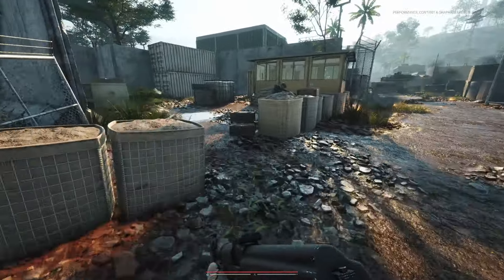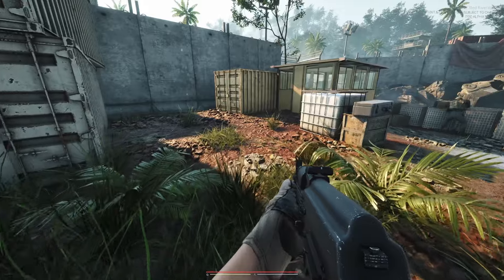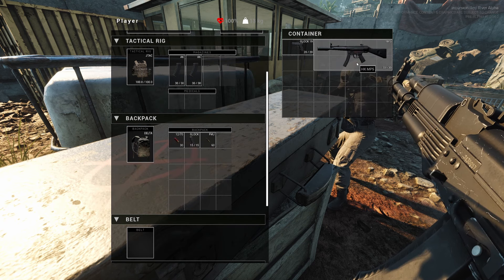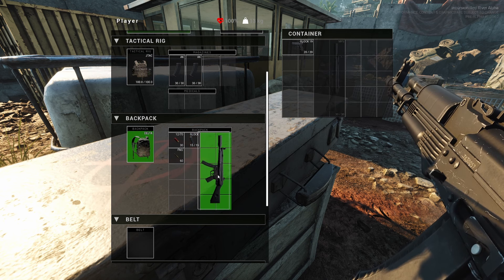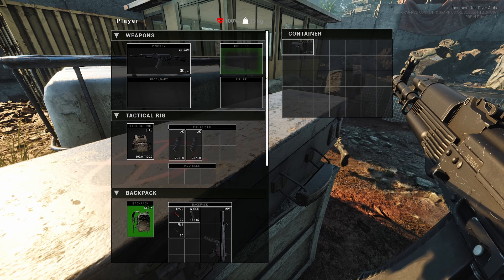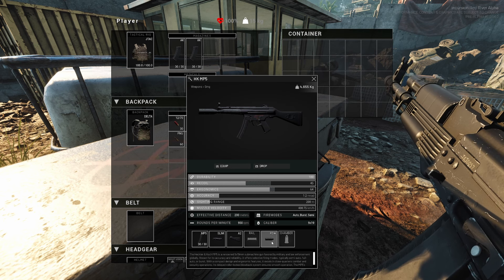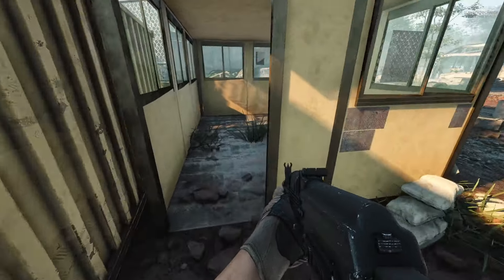Going to turn crouch into a toggle. Found a crate with a whole MP5 and a Glock inside. You can rotate items in inventory. One player takes the MP5 — it's got a suppressor on it. A small crate on a box nearby had an AK magazine. Picking that up since a mag was accidentally dropped earlier during a reload — so yes, you do drop your mags when you reload.